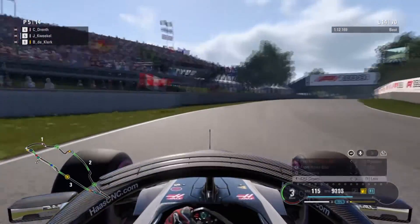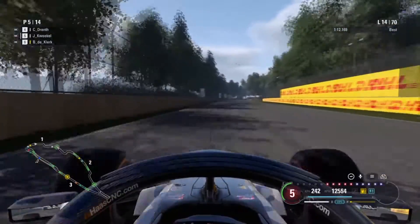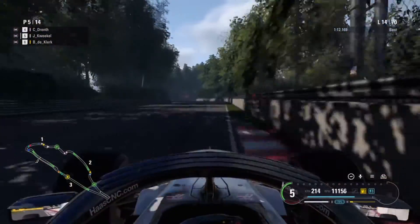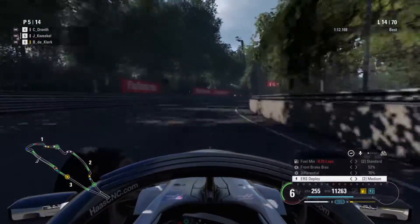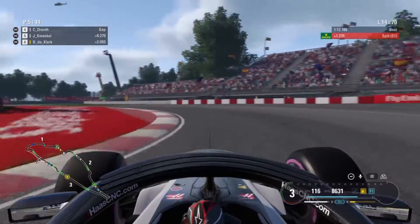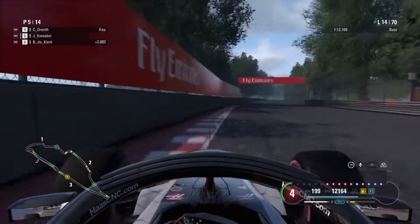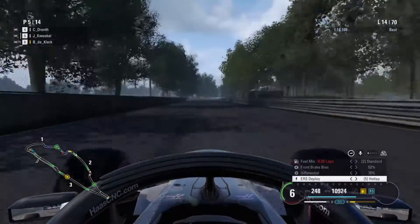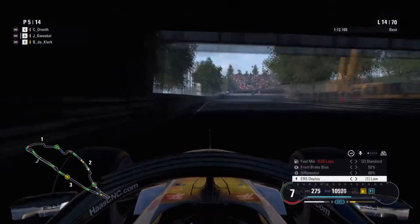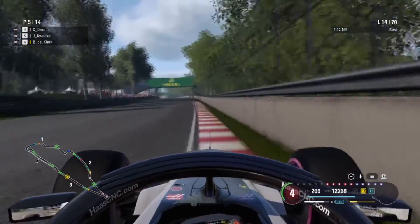That first stint was actually quite promising - I saw the gap closing to the top two, which is exactly what we wanted. Now we've put on the ultrasoft - staying ahead of our teammate was no problem, but we'll be pushing on this out lap to see whether we can make the undercut work. The gap to Jarno when we pitted was roughly 1.8 to 1.9 seconds - that's quite a big gap, so I didn't expect the undercut to work. But why not give it a shot?